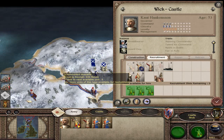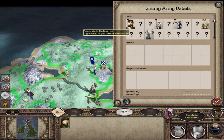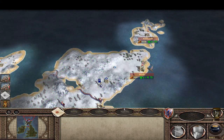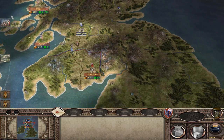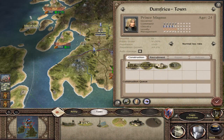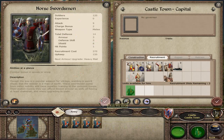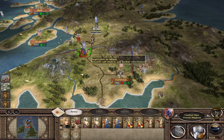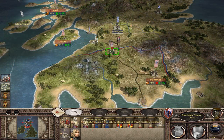We're going to recruit some dismounted huscarls and get some more Viking raiders to resist this army here, which is commanded by a prince and has heavy pike militia — armored units that are pretty tough. The good thing is they have pikemen, which are vulnerable to swords and axes, something we have plenty of. Let's recruit some more town militia and send a contingent of Norse swordsmen to the front.